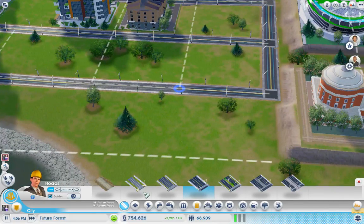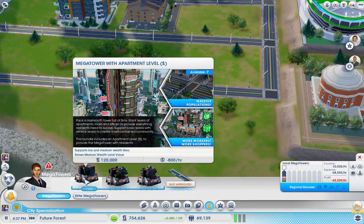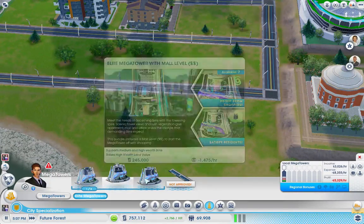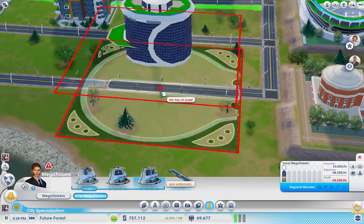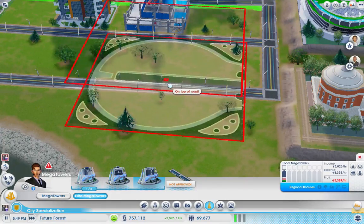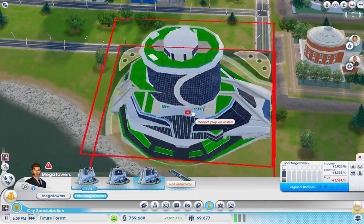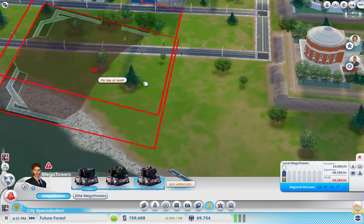This would be a great place for another mega tower right here. Maybe a lower wealth one, but the elite ones seem to work so much better. Let's do wall level with office level, medium tech. See the road that goes along the inside? There's no room for this in here. Is there room for a normal mega tower? It doesn't appear so.